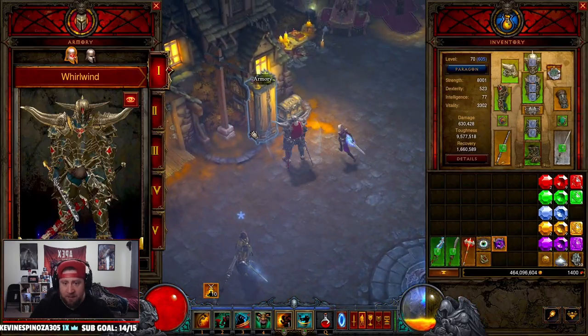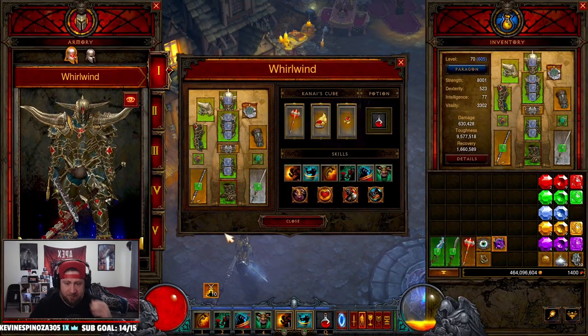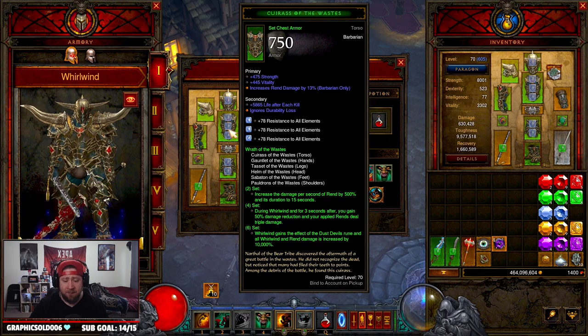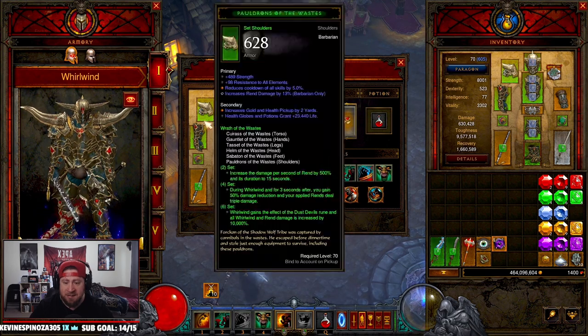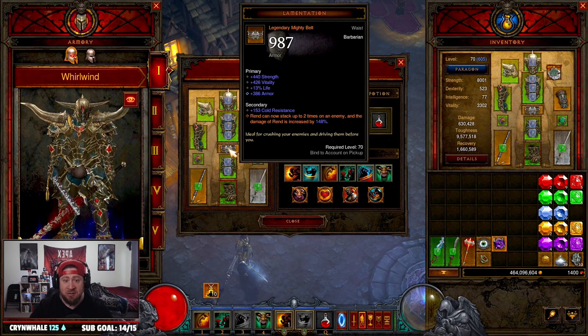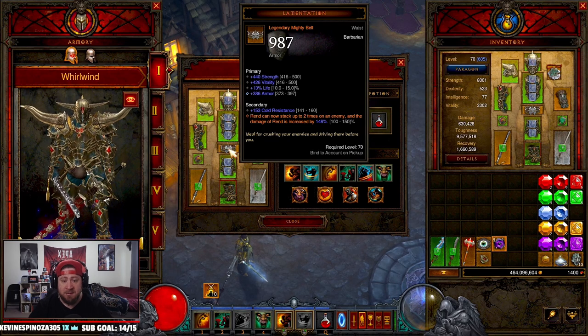There are a couple of different ways to play this. The first thing you need is the entire Wrath of the Wastes set - you want all six pieces because you're going to get all your damage in the dust, double rune, and all your rend damage on top of Whirlwind damage by 10,000%. You have to have all six pieces. Pretty standard here - you don't need to change any of this.